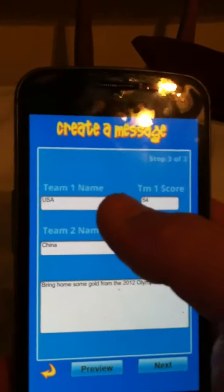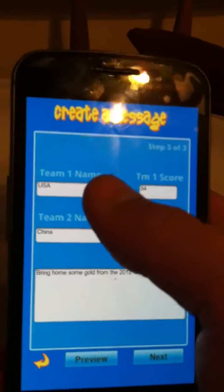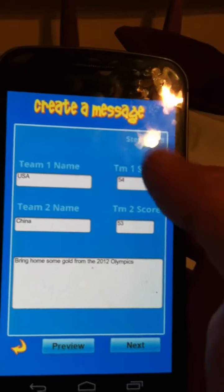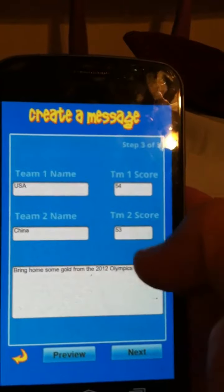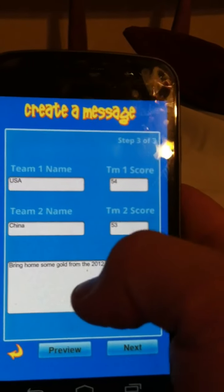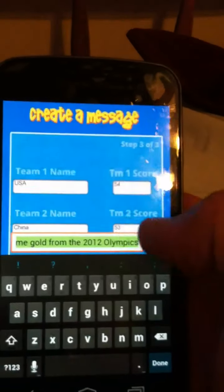This is where you input your information. Team one — I'm from the United States so I'll put in USA. This is the gold count, which I put in as the score. Right now we have 54 gold medals and China has 53.